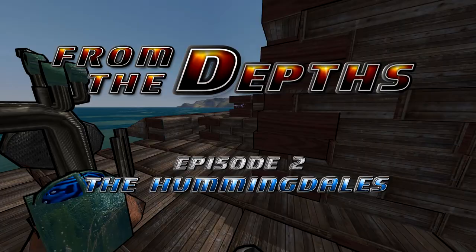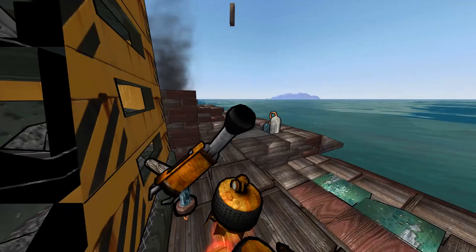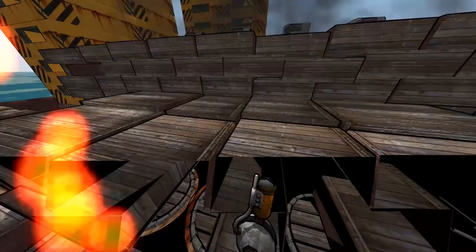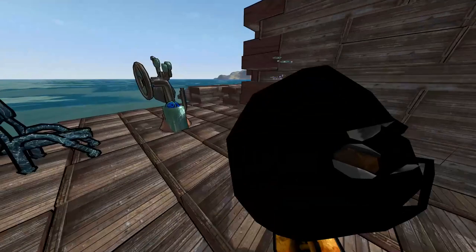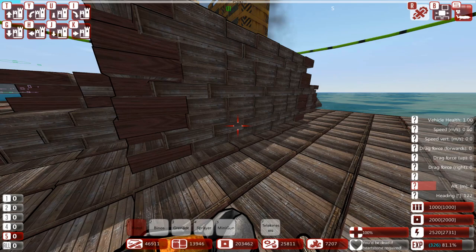Ladies and gentlemen, welcome back to another episode of From the Depths. My name is Skrote, and it is great to have you all here today. We are rocking in Season 3, Episode 2. We're here on the Sky Fortress, just looking around. I had some serious problems with the Sky Fortress earlier — it kept blowing up. Apparently I had lifted it too far out of the water, and that was bad news bears.